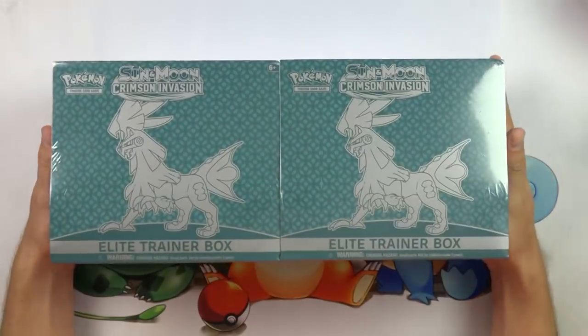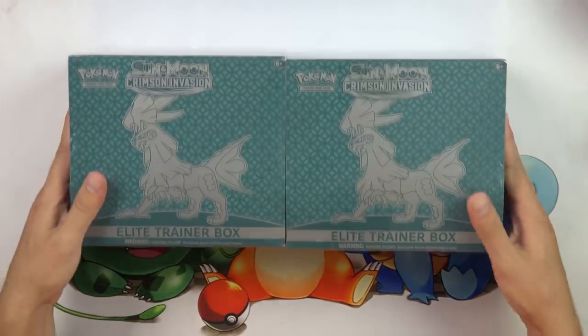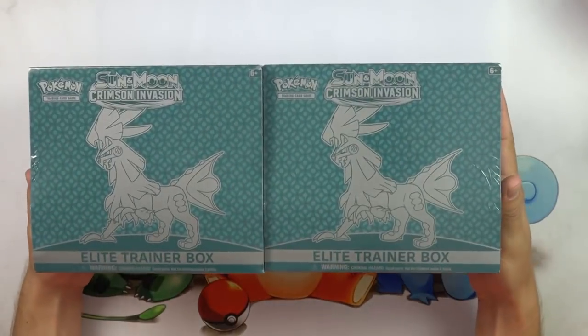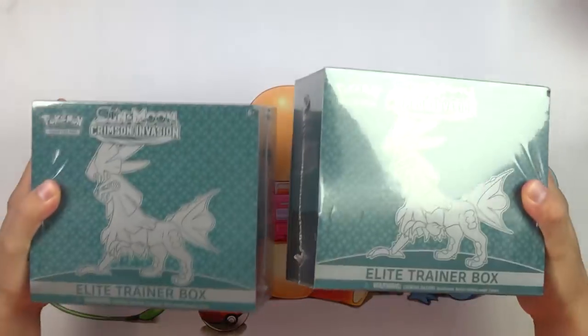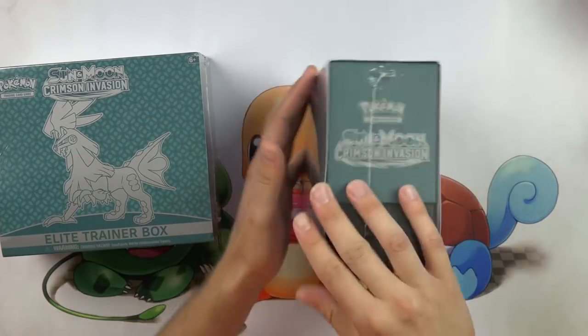They also come with some sweet dice, leaves, GX counters, and poison burn markers. We've got them for sale right now on our website for $24.99 a piece. So I am going to value them at $24.99 a piece and see if we could turn a profit on either of these Crimson Invasion Elite Trainer Boxes.